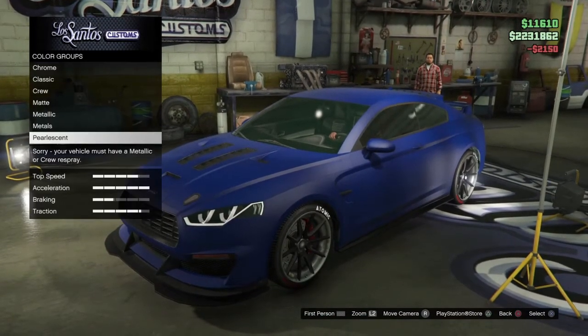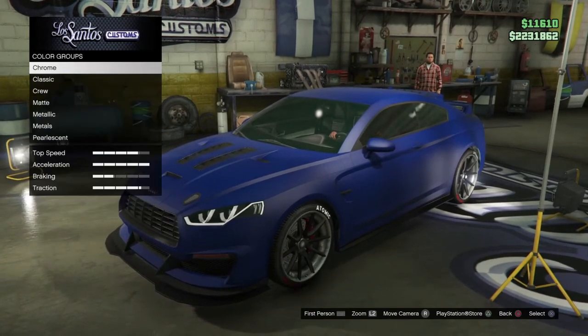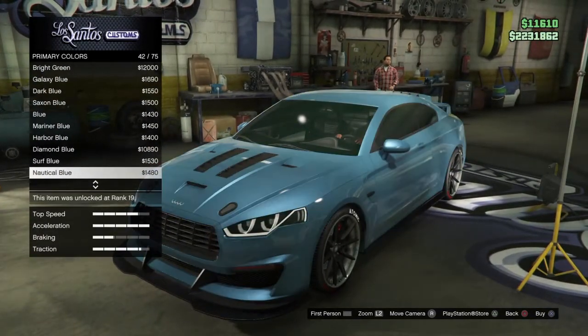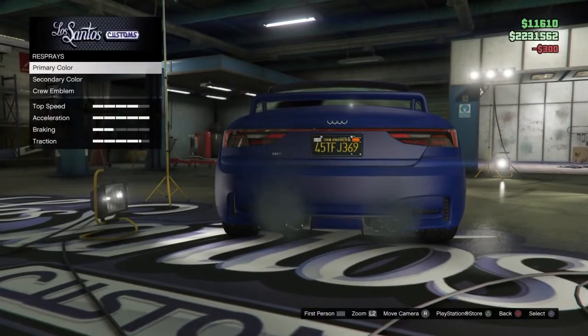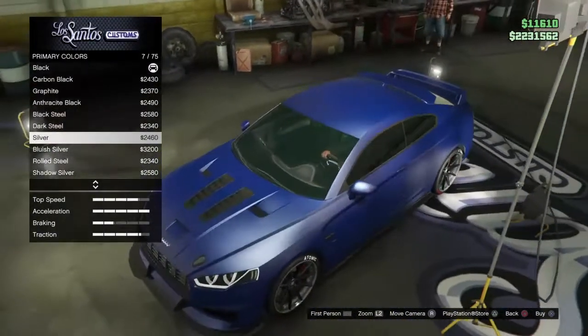Now as you can see, you can't click palescent. What you do is you go to metallic and you scroll down to around about 40, right about here. Back out of all of that, change your plate, and go back and go on palescent. And there you go — you've got your matte blue and then you've got a palescent.